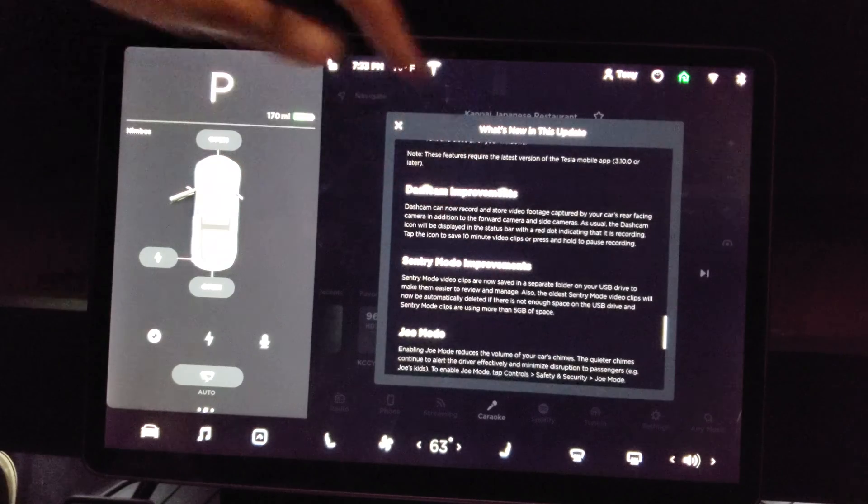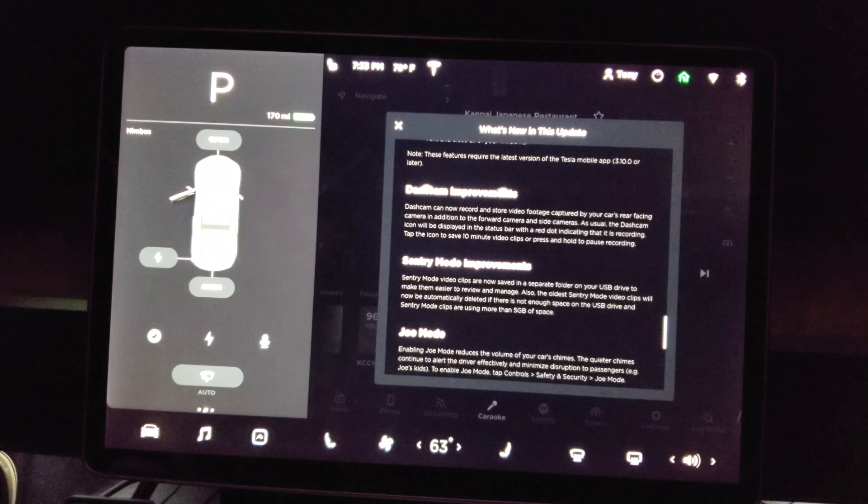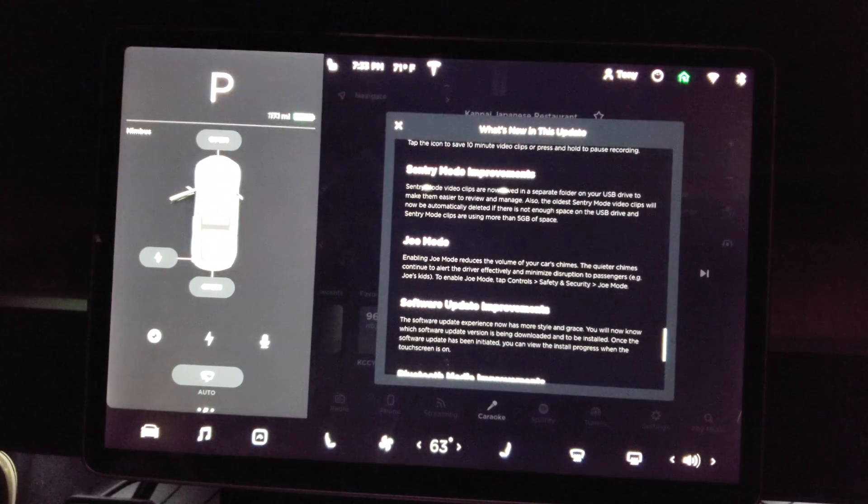Dashcam improvements — dashcam now records and stores video footage captured by your car's rear-facing camera, in addition to the forward and side cameras. That gives you total 360-degree coverage. The dashcam icon will be displayed in the status bar with a red dot indicating it's recording. Tap the icon to save 10 minutes of video clips and press and hold to pause recording. I'm glad they added the rear camera since people rear-end you and you won't know who it is. Sentry mode video clips are now saved in a separate folder on the USB drive, and the oldest clips will automatically delete if there's not enough space and Sentry mode clips are using more than 5 GB.